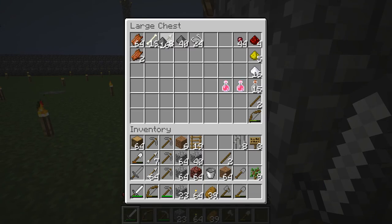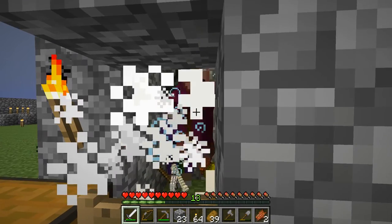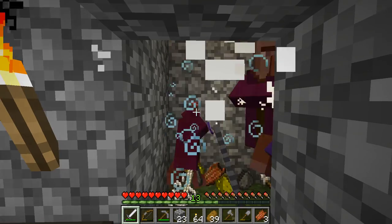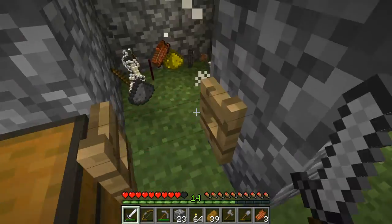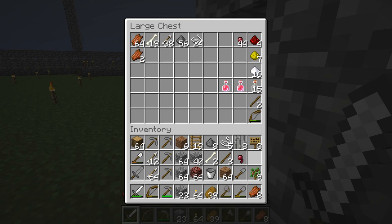How did so many witches just spawn? I was just here a few minutes ago. Let's hope we get some redstone from this. Oh, a triple! Unfortunately, we did not get any redstone. We did get some glowstone dust, but that became largely useless now that we have access to the Nether where we have much more reliable access to glowstone dust.